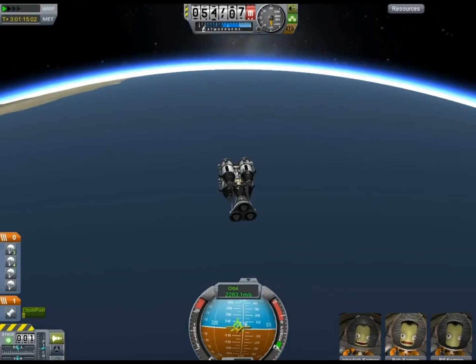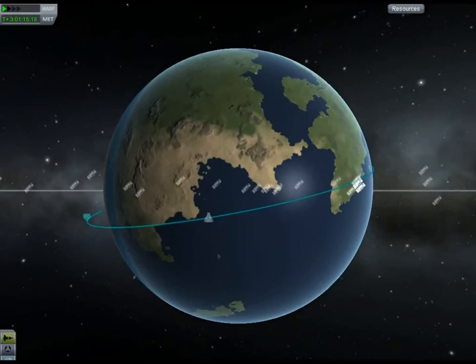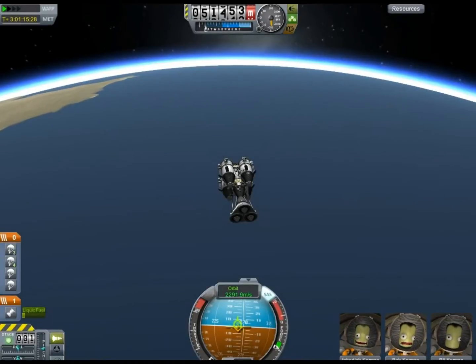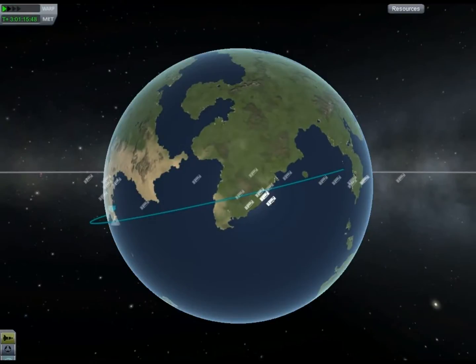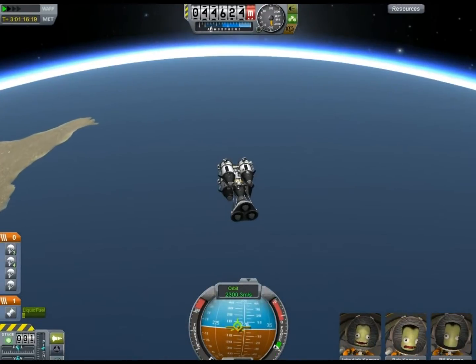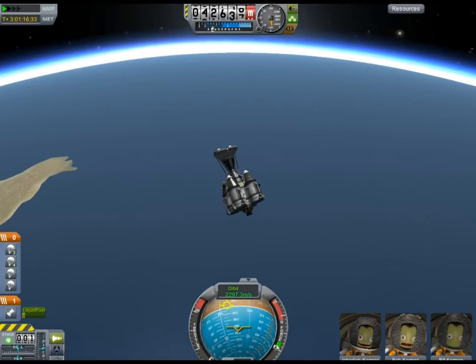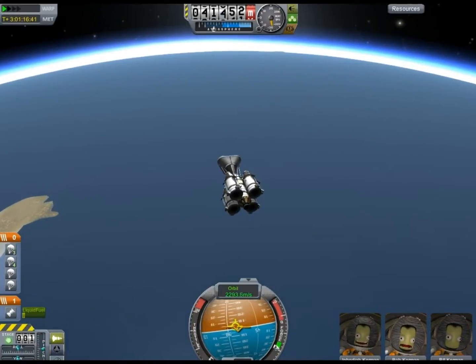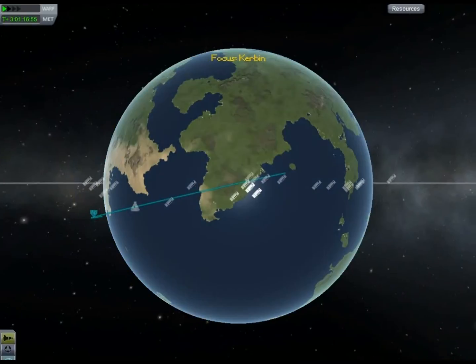It's going to pull that splashdown point all the way up to the home continent for the Kerbal Space Center. Constantly checking my references against the map, watching the orbit decline. I realize I'm going to have to turn the spacecraft around and use the engines because the orbit's withdrawing a little too quickly and I don't want to risk a splashdown in the ocean.